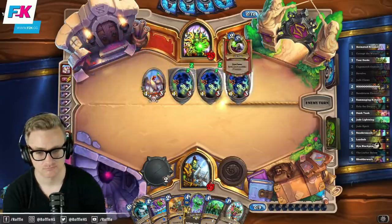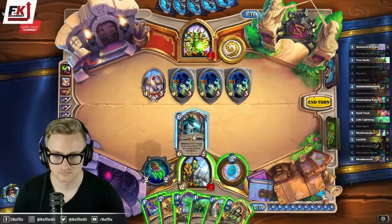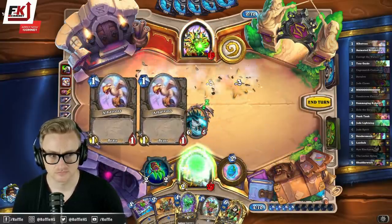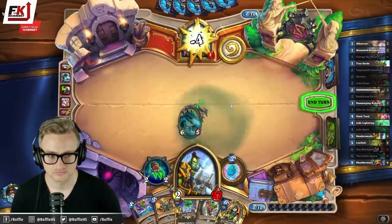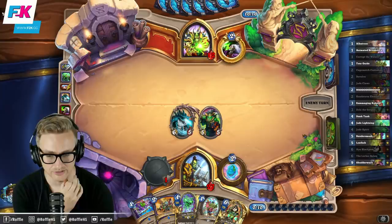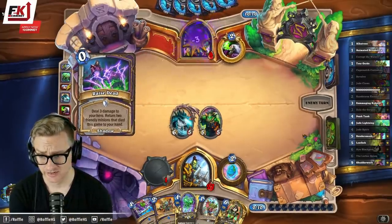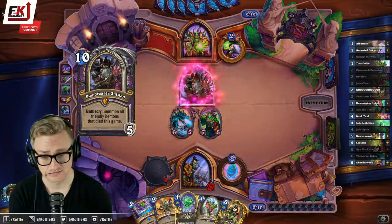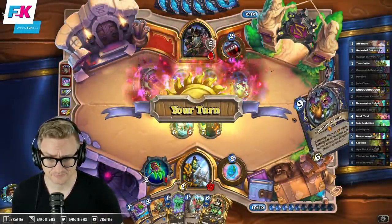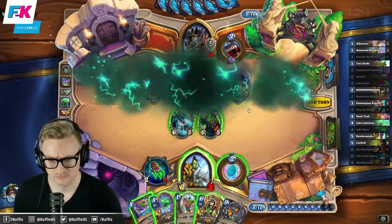Bleh. I've got Devolve, so I'm glad I kept that. I also have the Shudder, but I think I go for lethal, right? Easy. Oh God, it's gonna be a massacre. I'm sorry, Tinyfin. Before the expansion release, Twitch Chat was adamant that Mutanus would be fantastic in Big Priest — so that's how I know it's bad in this matchup, and I'm going to send it back. Devolve's good though.